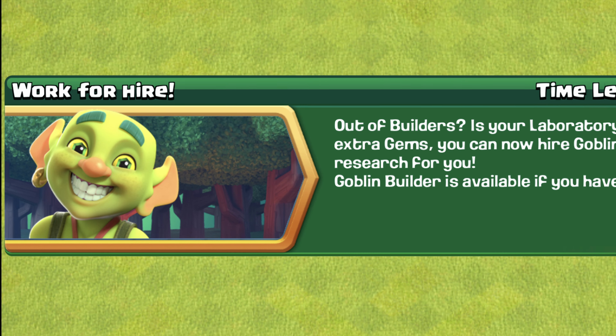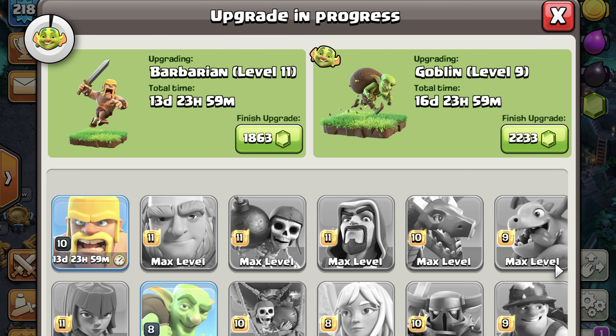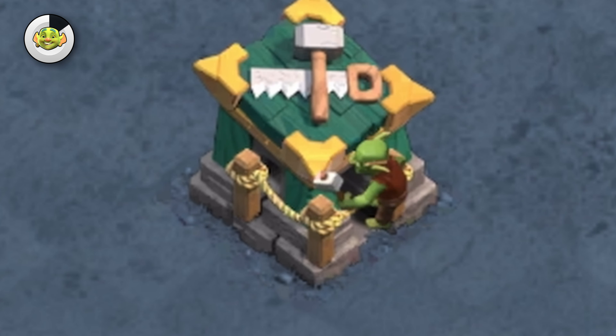Clash of Clans is adding another builder. This update is a goblin themed update. It would have been cool if they lined it up with the goblin season back in June and July, but with this goblin themed update we're getting a temporary 7th builder called the goblin builder.